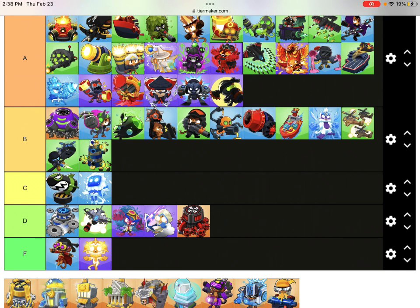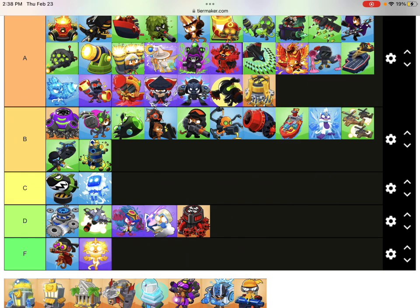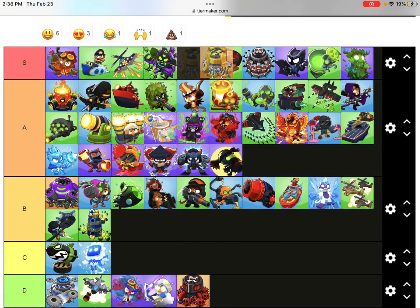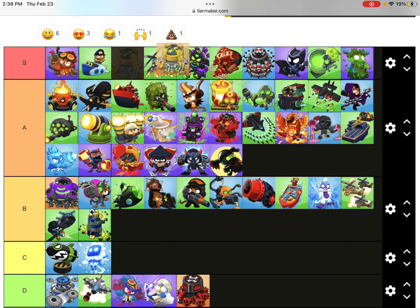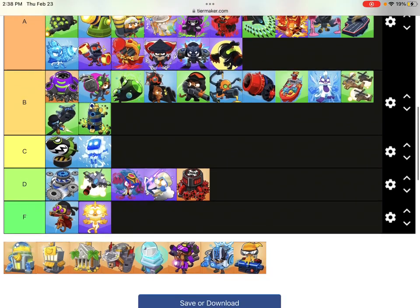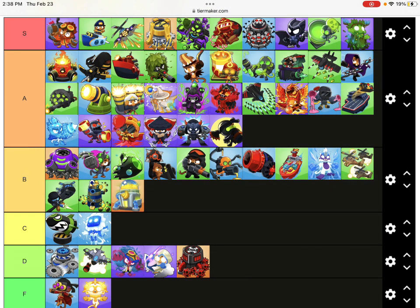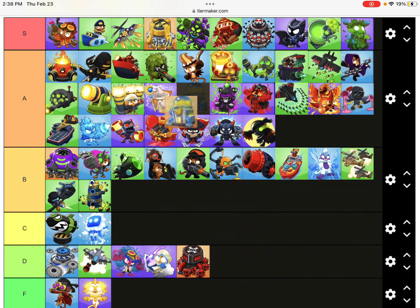Carpet of Spikes - it just stops leaks. Banana Central - all the Banana Farms are going to be better than Trade Empire. Banana Central is an S-tier way to make money. Monkey Wall Street can collect bananas around them - it's worse than Banana Central but still great. He can cook up those banana dishes.